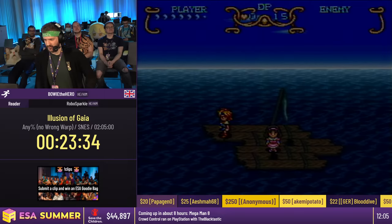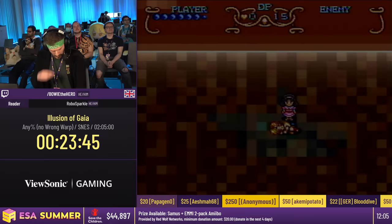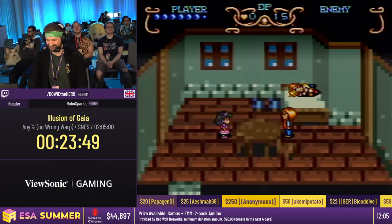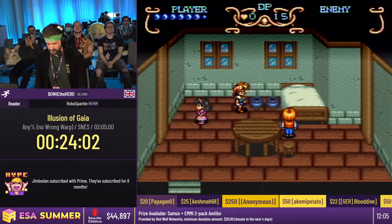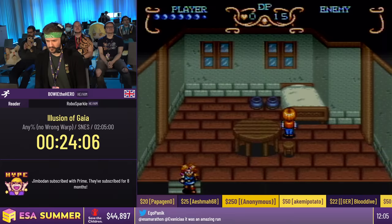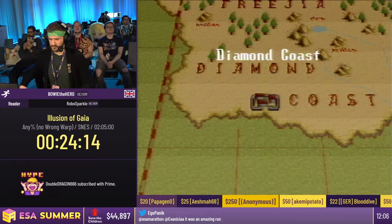One more screen where we just have to talk to Kara and then we're off. We are raising money for Save the Children. Thanks to your generosity, we've already raised almost $45,000 — it's been absolutely amazing. You can raise money directly through donations, but proceeds from subs, Cheers, and purchasing ESA merch all go to the charity as well. Every method of supporting the event is incredibly welcome.